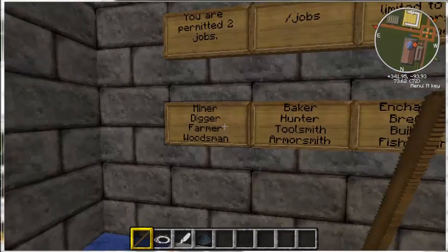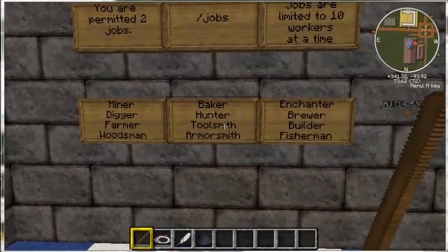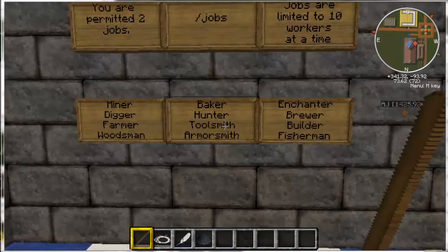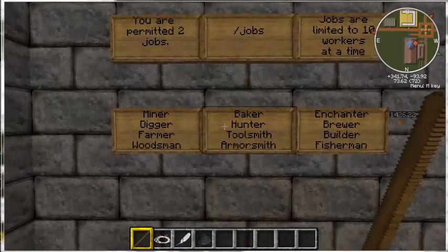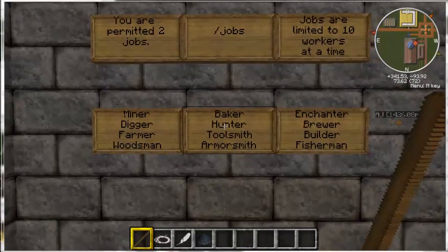Here are the different jobs: miner, digger, farmer, baker, hunter, toolsmith, armorsmith, enchanter, brewer, builder, fisherman. You're limited to two jobs right now, and jobs only have ten workers at a time until we need it added. That's just at this very moment — the more people we have on, the more people we need for jobs, so it's going to go up.